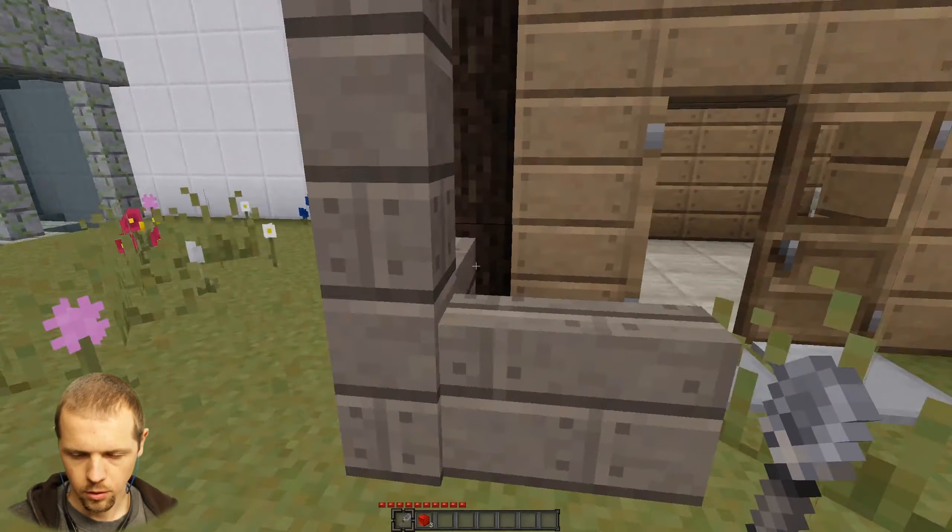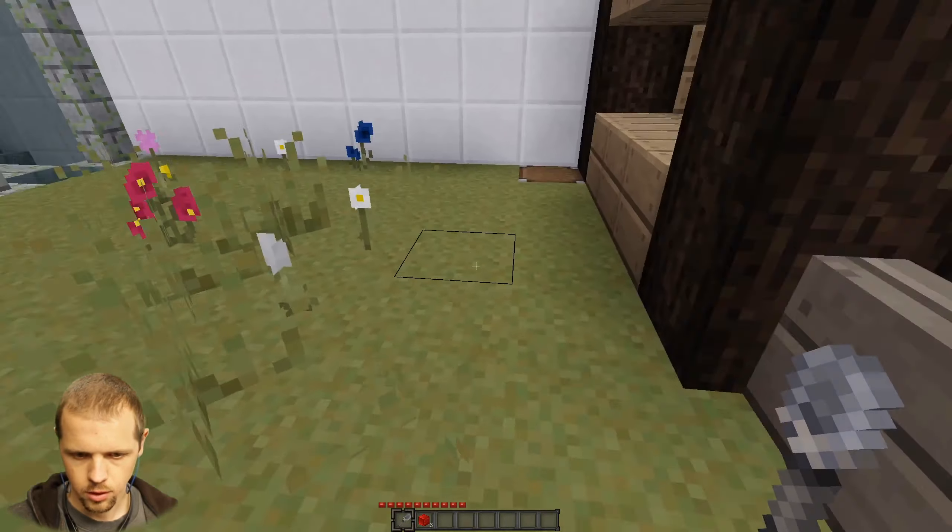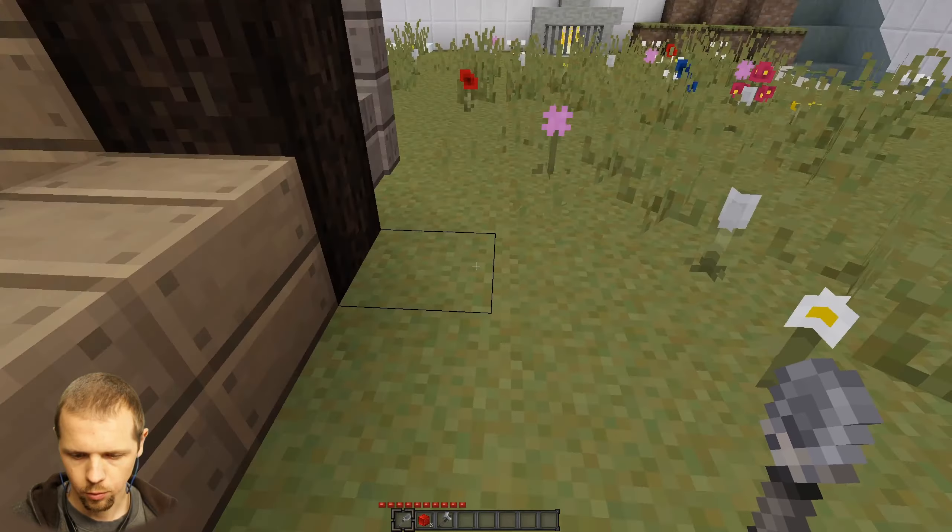I was going to say, if that door doesn't let me out, that's going to be a problem. Oh, and there's a chest here too, with an axe.